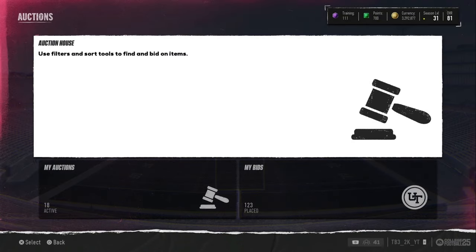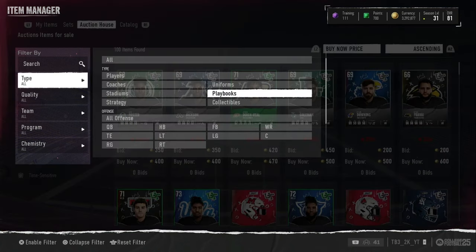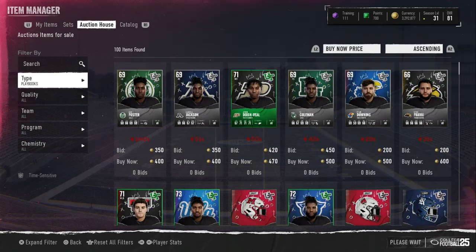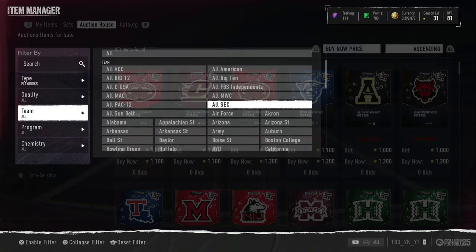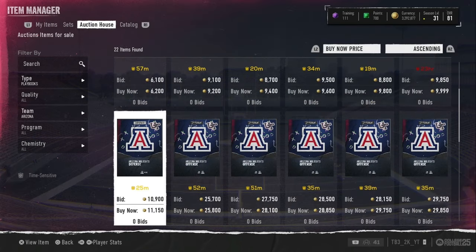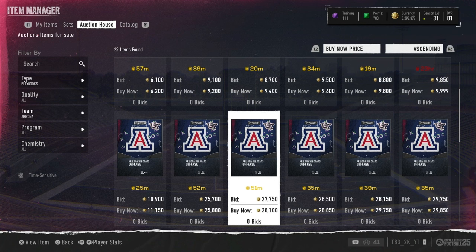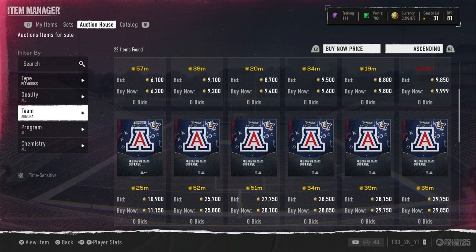You also want to go look at all the expensive playbooks on the auction house. Arizona offense is right here — it is 26,000 coins. It's halfway to 50,000 coins, which is our first goal to get to. You get 26,000 coins, that's halfway there.